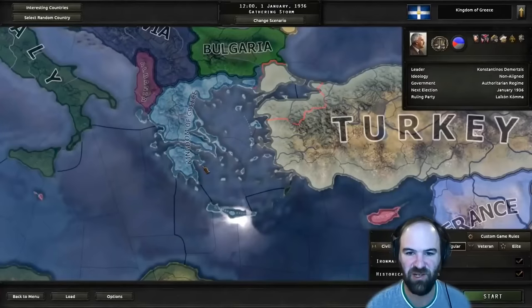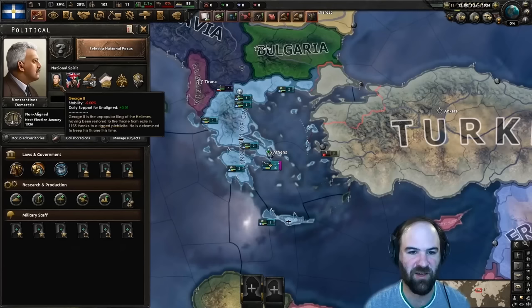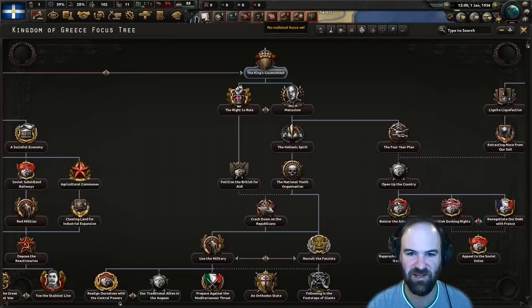Today we're going to be doing a Byzantium speed run. We're going to be looking to get all of the cores, all of the achievements, everything as fast as humanly possible. We start off in the classic Greek situation: lots of monopolies, four monopolies, debt to the IFC. We have our crappy monarchist leader and a few other bad things - agrarian society, political instability, all kinds of nonsense.